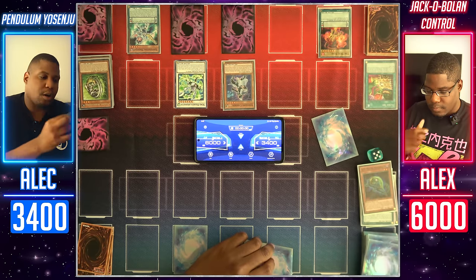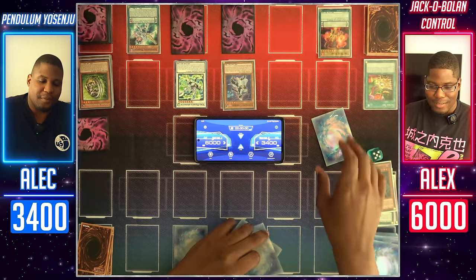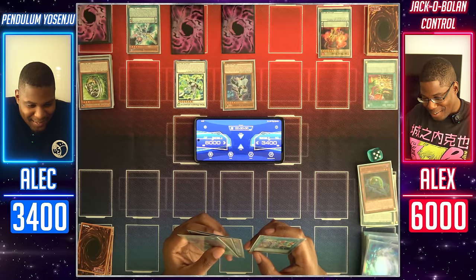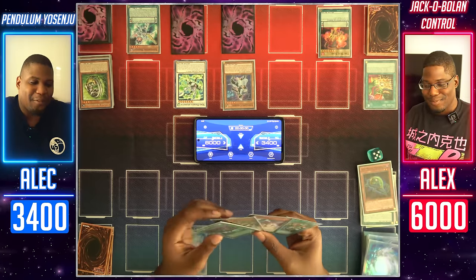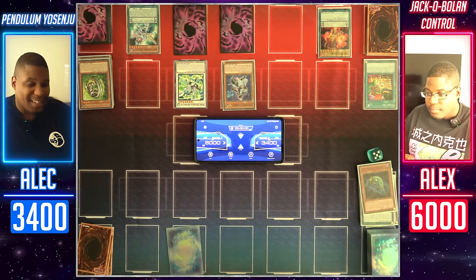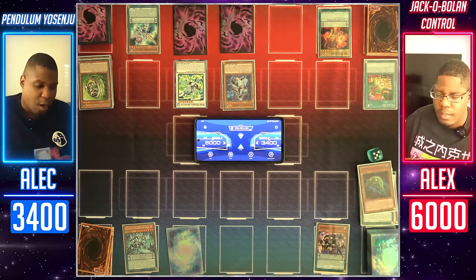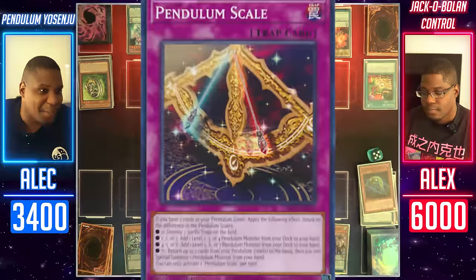I'll draw — wait, when did we get these back? Oh, we got those on my last end phase. They're in our hands now from Gift Exchange. What is this? You should use that. This card sucks — no, it's pretty decent. I would have needed this like a turn ago. Let's set the scale: Vayner's Dominator Duke and Sambel the Starbonder — one through seven. I'm activating Pendulum Scale: if I have two cards in my Pendulum Zones, I can apply an effect depending on the difference between their scales.